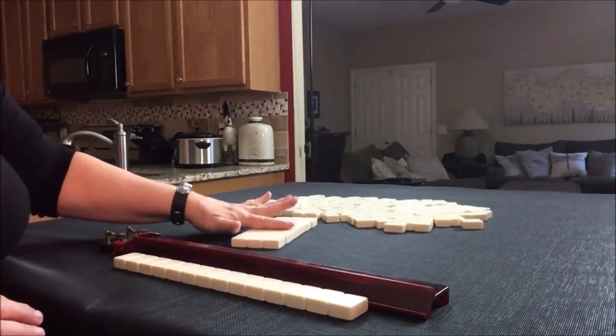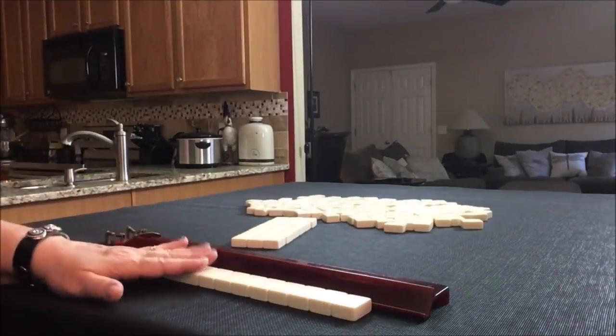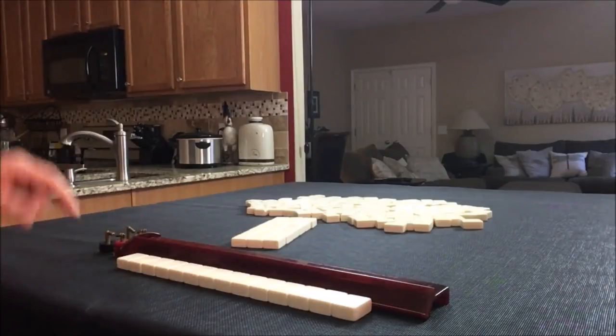The Charleston passes go: right, across, left, left, across, right. This is going to mimic our drawn hand. Let's see what we can do with these tiles.